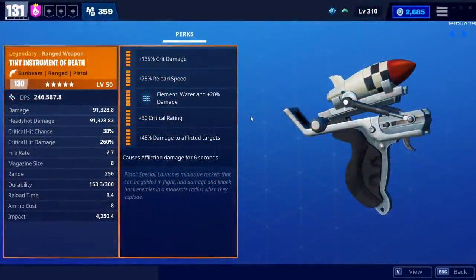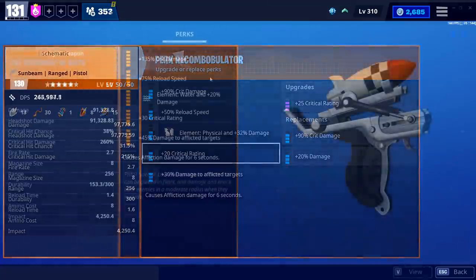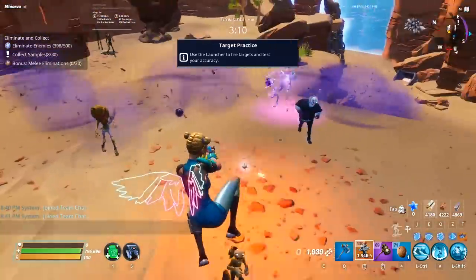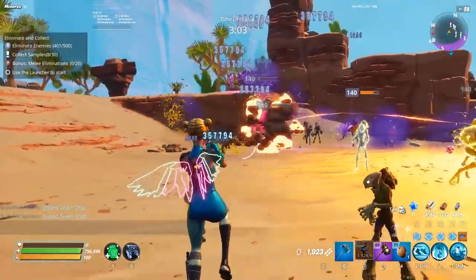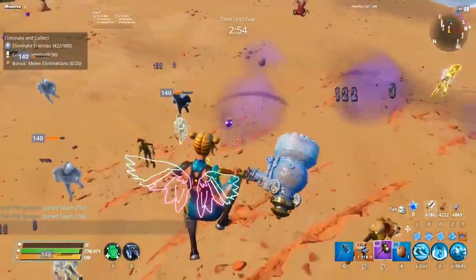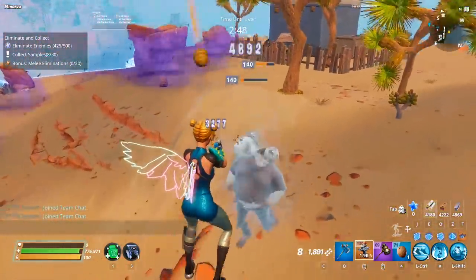We're running Crit on this, and I believe this weapon is capable of running Crit Rating, Crit Damage, or Triple Damage configurations. However, you absolutely need Reload — I'm not even going to recommend any other perk in that slot. That's what the DPS issue I mentioned was about: it shoots 2.7 shots per second theoretically, but it can't, because you're consuming eight ammo per shot — the entirety of your magazine — and it has about a 2.4–2.5 second base reload. So you need Reload Speed to actually fire as fast as possible.